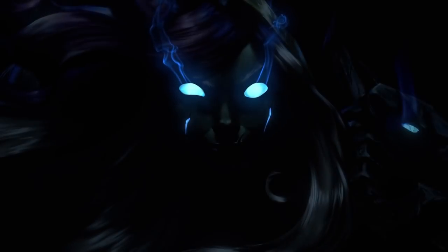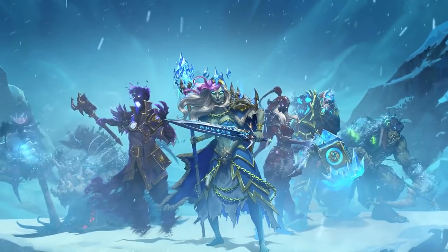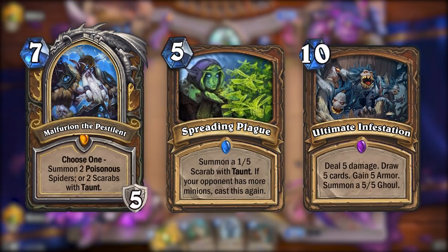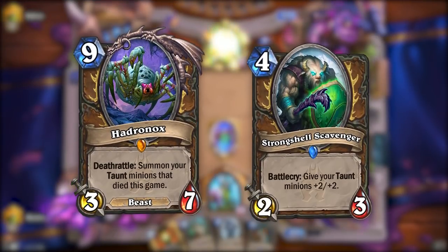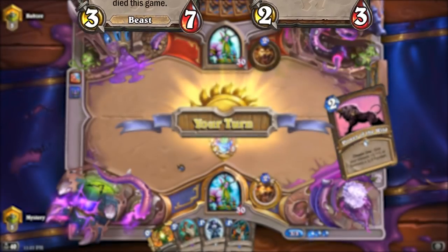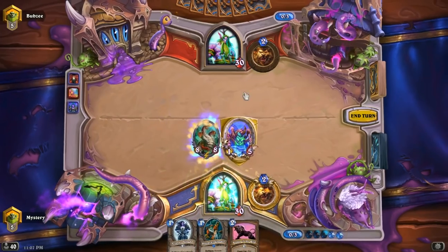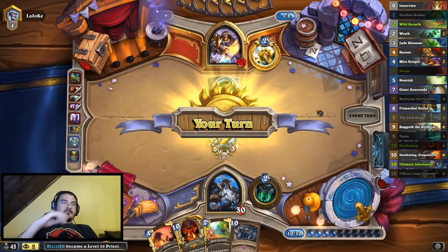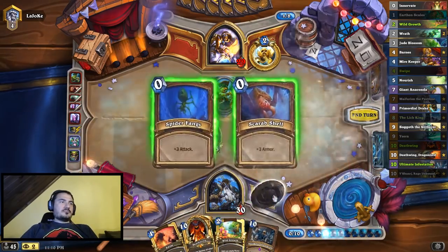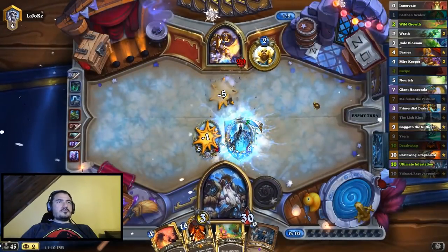Knights of the Frozen Throne released in August of 2017, releasing 3 of the strongest Druid cards to ever exist in the game: Malfurion the Pestilent, Spreading Plague, and Ultimate Infestation. The other Druid cards in the set were also quite powerful and ended up impacting the game later on. Druid no longer needed card draw like Gadgetzan Auctioneer — now all it needed was to play ramp like Wild Growth and Nourish to play Ultimate Infestation as soon as possible. If any deck tried to combat the ramp cards with aggro strategies, Druid could simply throw down a Spreading Plague. For the first time ever, an entire class was S-tier.